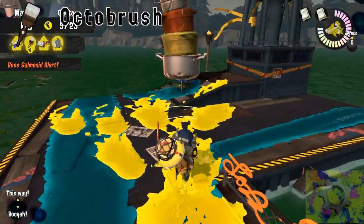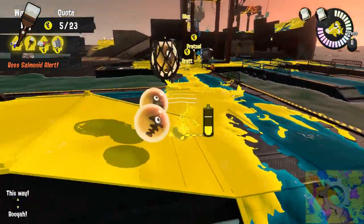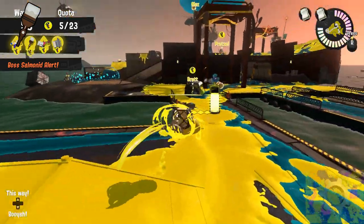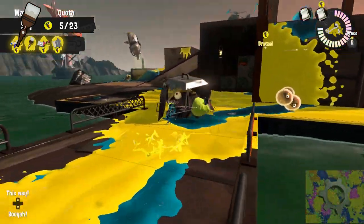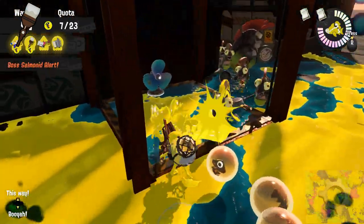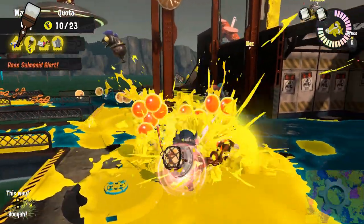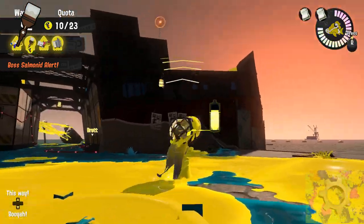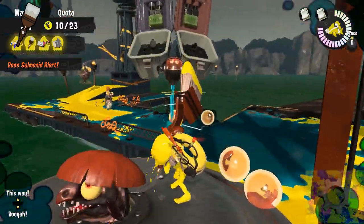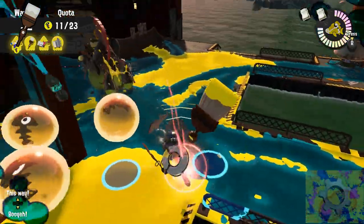The octobrush attacks in a little bit of a cone in front of the user. One inkblot will always travel nearly directly in front of you per swing. The other four inkblots will come out somewhat randomly, but they will be split between the left and the right side of center. The octobrush deals the most damage when making direct melee contact, but the damage difference isn't enough to risk taking damage from enemies that are attacking you. The melee range is useful for splatting bosses like stingers, scrappers that are already stopped, steel wheels that are chasing another crew member, slamming lids, or flipper floppers.